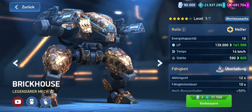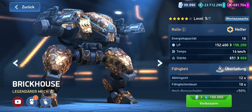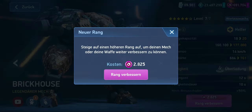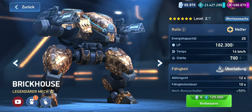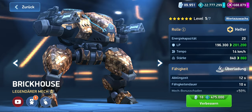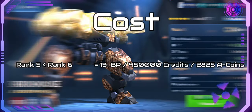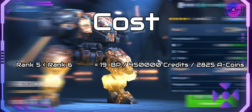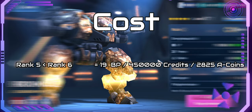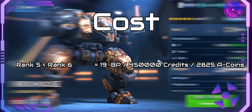Legendary mechs require significantly fewer blueprints, but they are also much rarer than other blueprints. Legendary mechs are unlocked from rank 5 in the gear hub system, saving you some waiting time for blueprints. The rank up from rank 5 to rank 6 costs 19 blueprints, 450,000 credits, and 2,825 A-coins. If you want to maximize a legendary mech, additional costs of 75 blueprints and 1,735,000 credits apply. In total, the costs for a legendary mech starting from rank 5 up to its maximum level are 94 blueprints, 2,185,000 credits, and 2,825 A-coins.